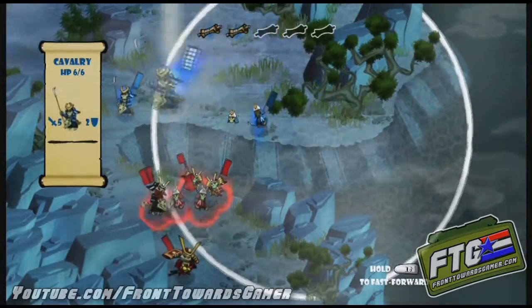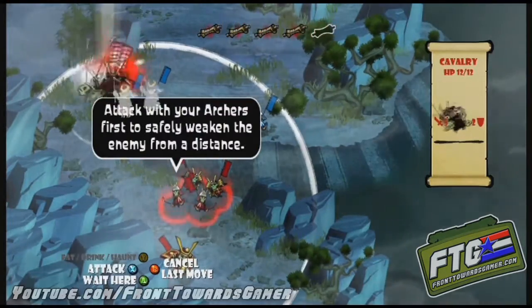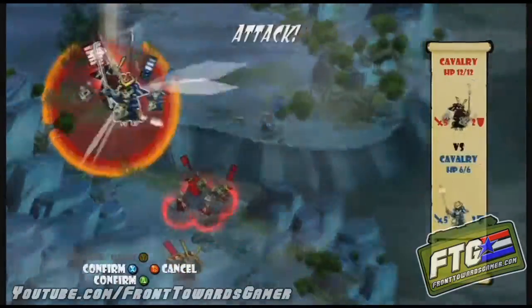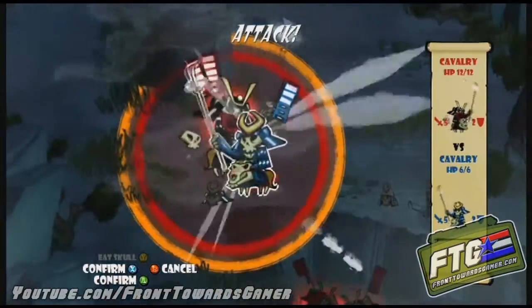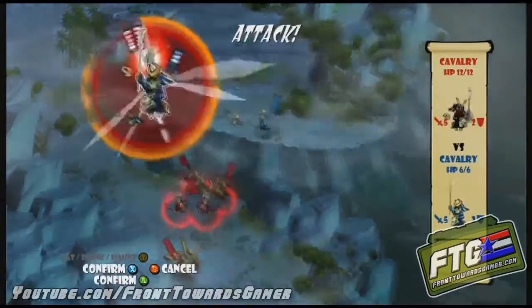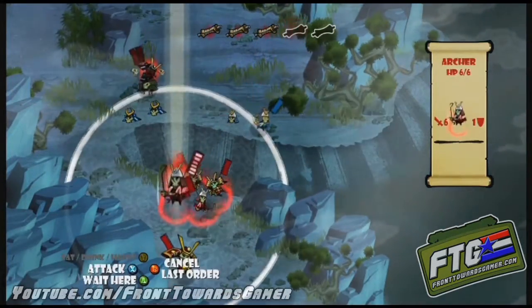Check this out — demon cavalry, two attacks. Guess who's going in the ravine? Make sure you get them going up, and goodbye. Two easy kills, two attacks. That's pretty nice.